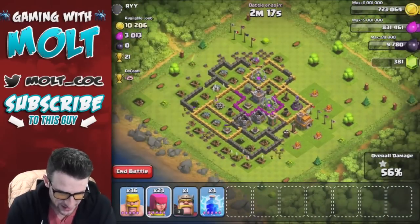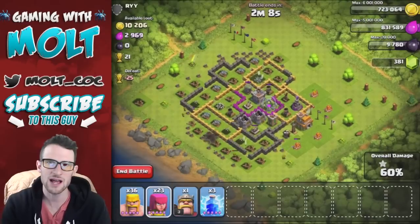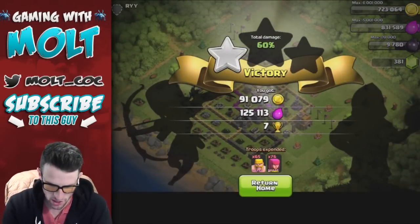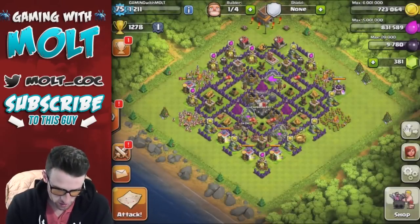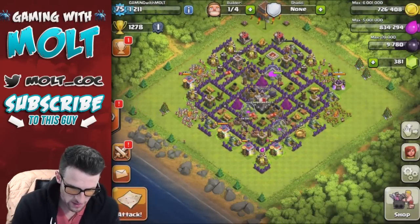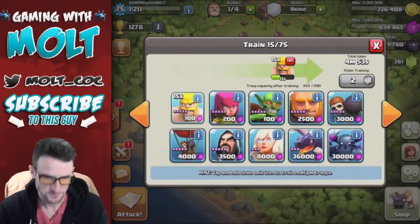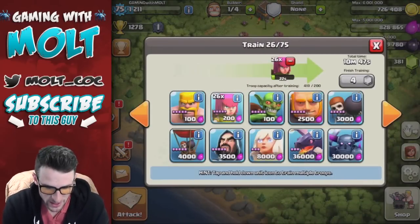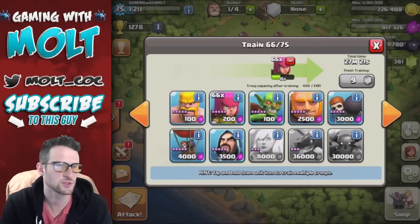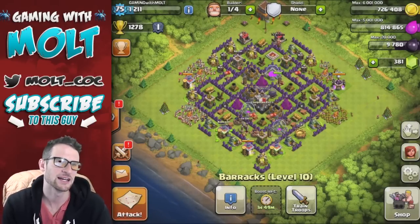We've got our star, so there's really no point in attacking any further. This is another thing, guys — when you have camps boosted, you don't have to go for the max loot. We got 90,000 gold and 125,000 elixir — that's a total of about 200,000 in resources. Our army camp is at 190, so all that means is I just get to attack again in literally two seconds because of that attack and me not deploying all my troops. Save your troops and attack again in just a moment. We'll get two attacks in a row for you guys.